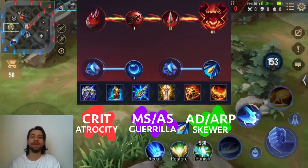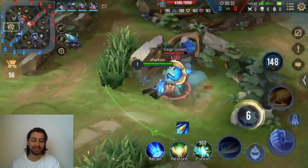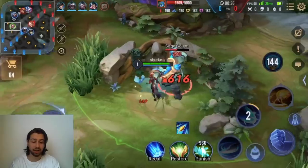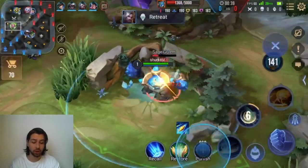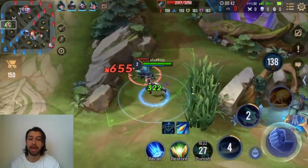What is up guys? Welcome back to another Arena Power video. Today we are going to be playing Emily in the jungle with a very interesting build. We are going to mix a lot of survivability with crit chance — that is the best strategy for Emily right now.